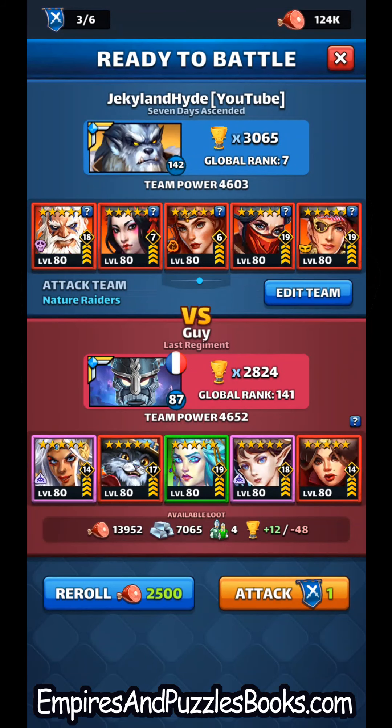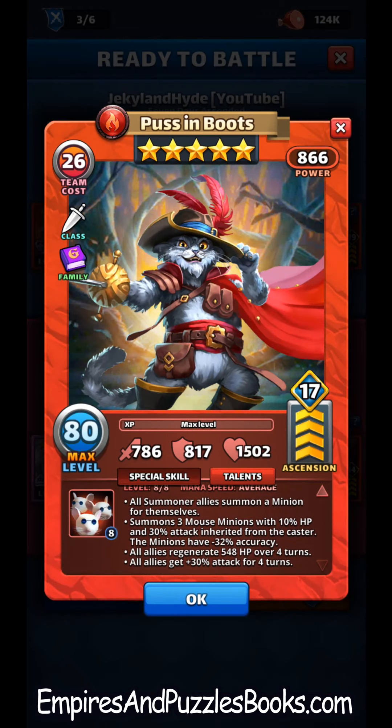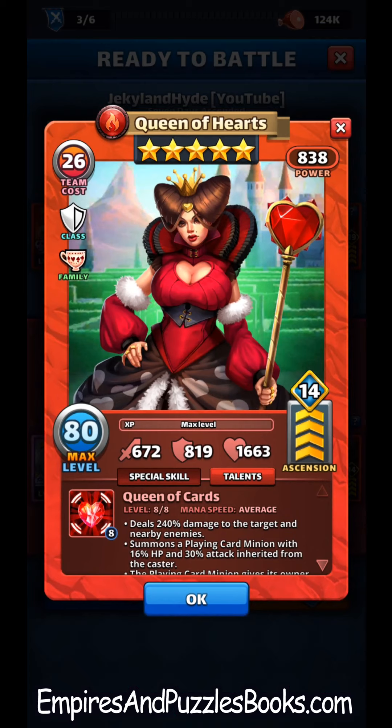Welcome to another Empires and Puzzles books video. I find these defenses really interesting — they're solely based on minion damage, and it's really interesting when you include Puss in Boots. If you're not familiar with Puss in Boots, he summons three minions for himself, and for anyone else who already has a minion, he summons one of their minions. So this whole team is going to get a minion. What's super important is Puss in Boots combined with Queen of Hearts, because her minion gives taunt.